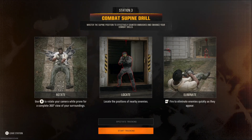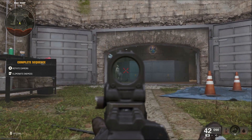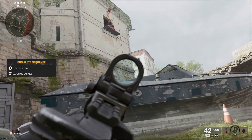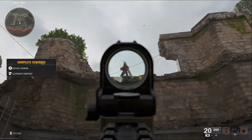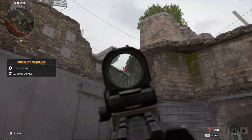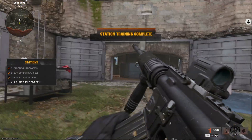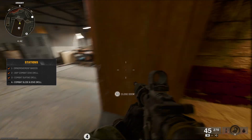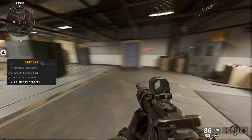Keep yourself out of your enemy's eyeline by hugging dirt and executing the supine maneuver - rotate your camera while prone for 360. I'm laying down right now. That's an interesting feel. That was a nice shot. Wait - can I shoot doors open? You can. That's interesting.